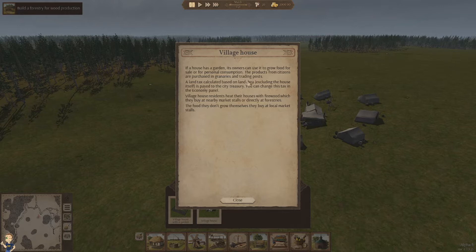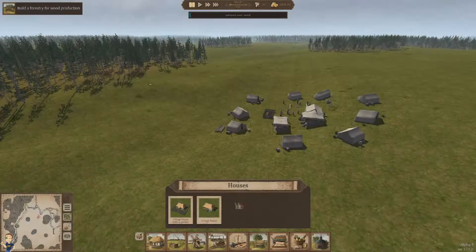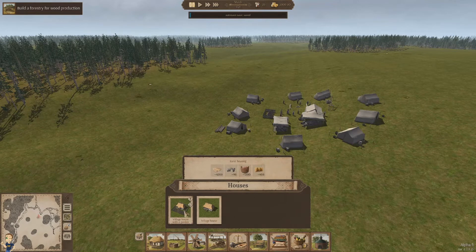Products from citizens are purchased at granaries and trading posts. A land tax calculated based on land area including the house itself is paid to the city treasury — you can change the tax in the economic panel. Village house residents heat their homes. I need to check what the difference is between the house types — it doesn't really look like there's any difference.